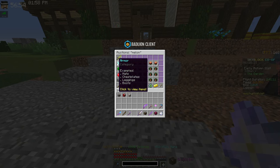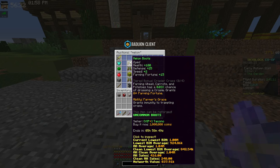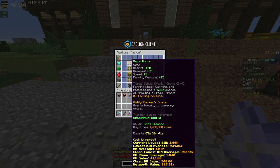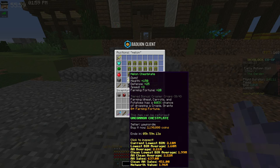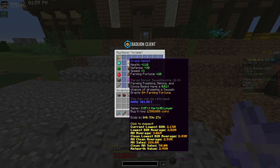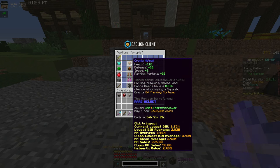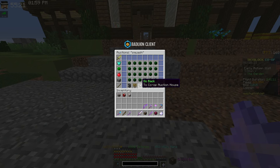Before we get to Fermento, let's talk about Melon Armor, unlocked at farming level 25. It gives a really good amount of farming fortune plus a chance to drop Crappies, which are used to make the upgraded version: Crappie Armor, unlocked at farming level 30. This set makes farming a lot more money — about 6.5 million coins for the Melon Armor set. The Crappie Armor upgrade is worth it too: more farming fortune, plus the ability to drop Squashes from farming pumpkins, melons, and cocoa beans, which makes more money than dropping Crappies from wheat, carrots, and potato.